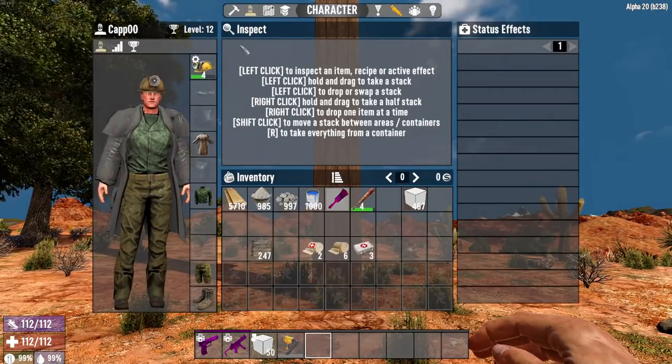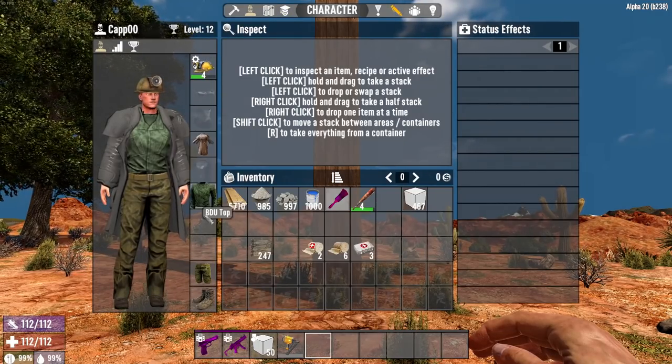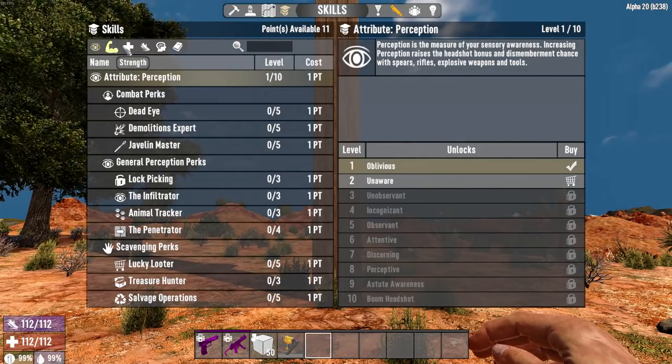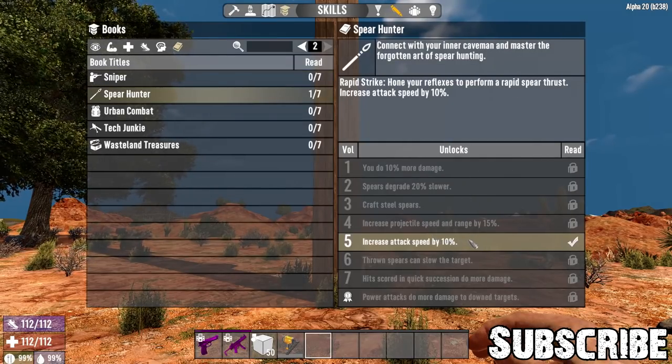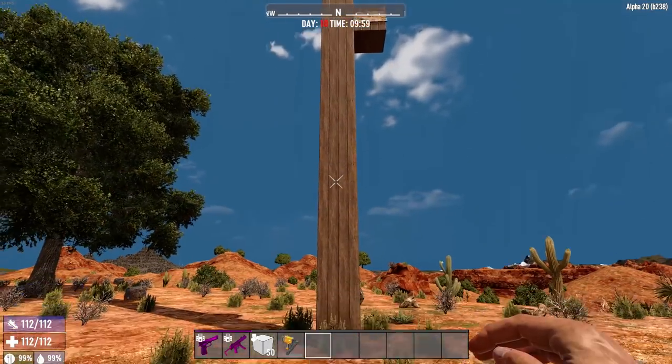My specific character is at level 12 but I haven't put any points on anything. I've got no clothing on that could help with fall damage — just to help with the heat since I'm over here in the desert. All my skill points are still at the defaults and I have no books read besides this one Spear Hunter that I found, which is actually going to help me out with any kind of fall damage testing.